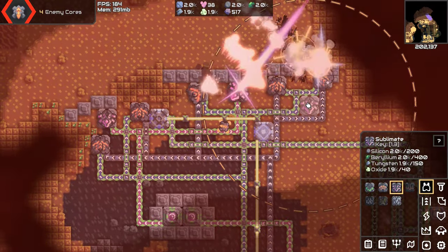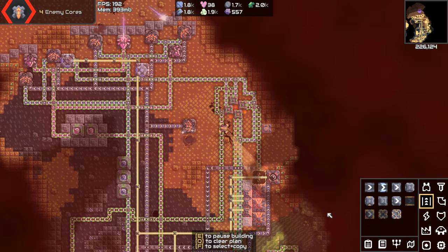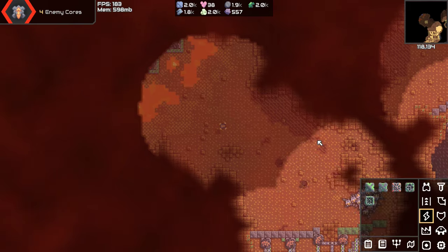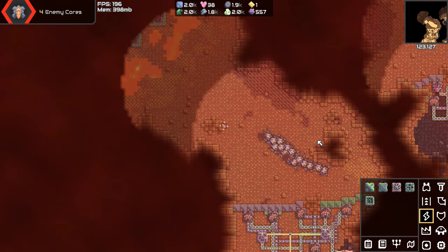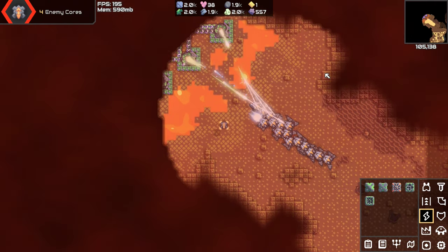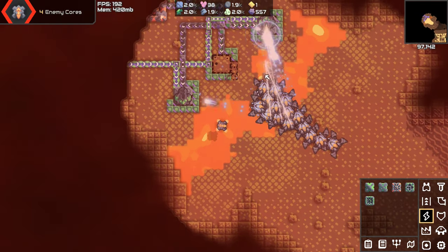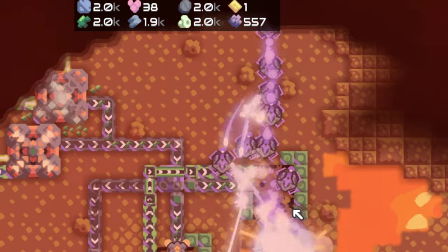I need another one — another sublimate. Okay, B to rebuild. We have max units. Let's push this. I can only push with 15, so that's what we're going to do. Can't use strategy because the only strategy is a frontal assault. All right, it looks like it worked, to be fair.